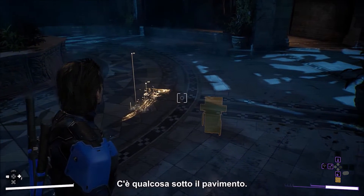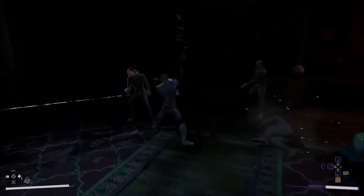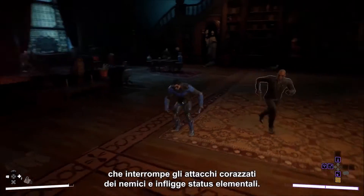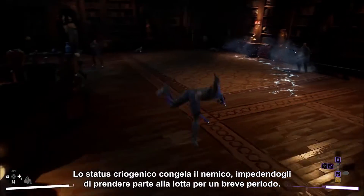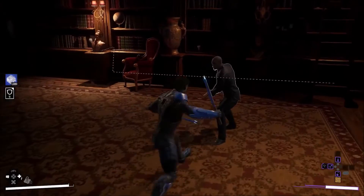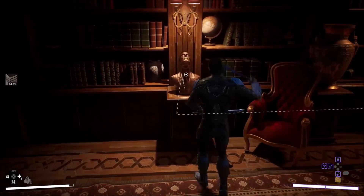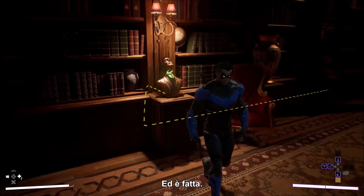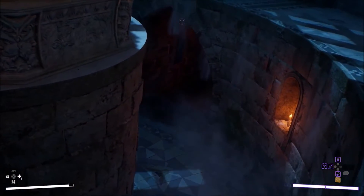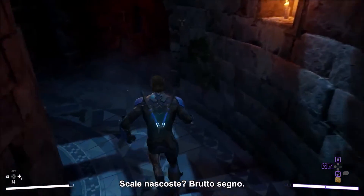The hatch is connected to some kind of network — there's got to be a way to open it. Here we see Nightwing's Elemental Shockwave ability. It interrupts enemy armored attacks and deals elemental status effects. Cryo status freezes an enemy, taking them out of the fight for a while. A hidden staircase — that can't be good.